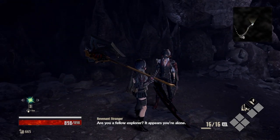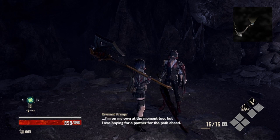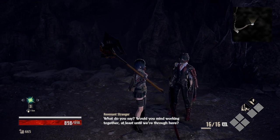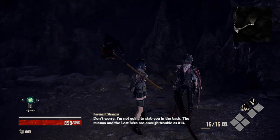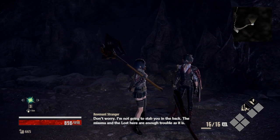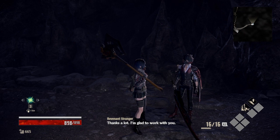Hello, are you a fellow explorer? I was hoping for a partner for the path ahead. What do you say, would you mind working together at least until we're through here? Yeah, let's do it. Don't worry, I'm not gonna stab you in the back. The asthma and the lost here are enough trouble as it is. That doesn't reassure me, but alright, let's do it. I'm glad to work with you.